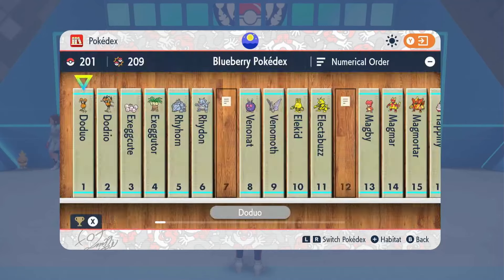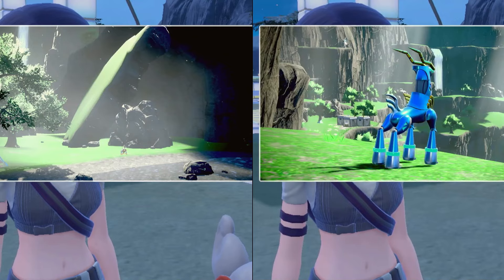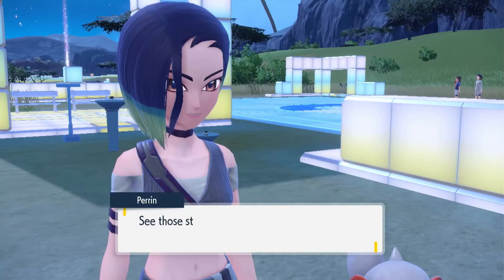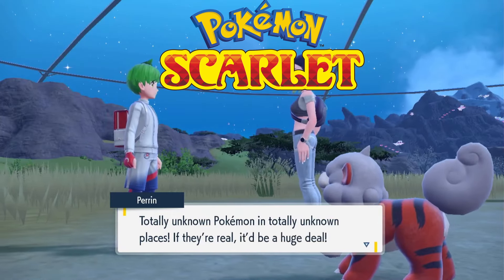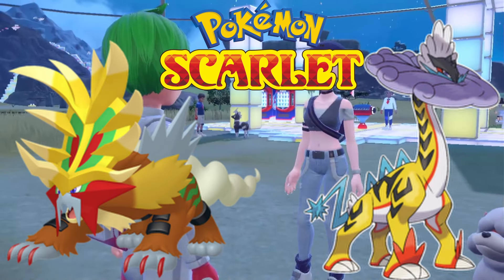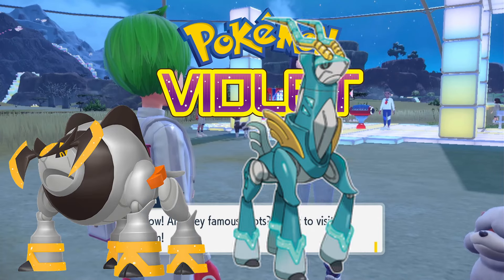Once you get 200 Pokemon registered, go talk to Perrin and she will give you two pictures of two Pokemon — the two new Paradox Pokemon. If you have Scarlet it will be Gouging Fire and Raging Bolt. If you have Violet like me, it will be Iron Boulder and Iron Crown.